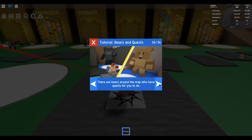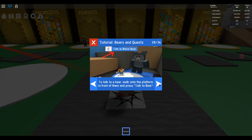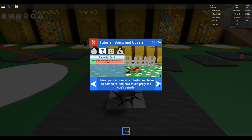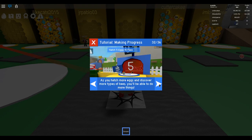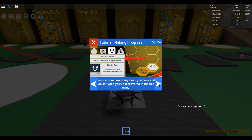There are bears around the map who have quests for you to do. You can tell they have something for you when you see an exclamation mark symbol in front of them. To talk to a bear, walk onto the platform in front of them and press talk to bear. Quests they give you will be listed in the quest menu, where you can see which tasks you have to complete and how much progress you've made.